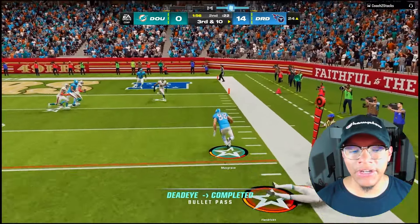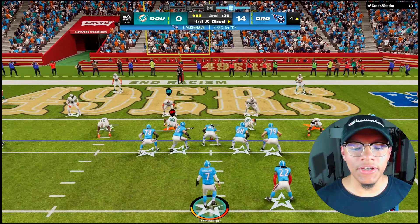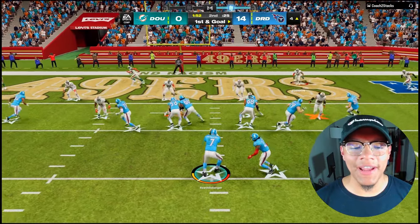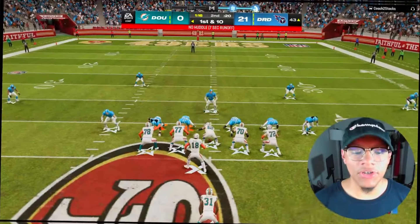We got him right there — should have thrown it earlier. That's a first down though! Luke Musgrave is so damn good, one of the best cards in the game. Another touchdown for Derrick Henry — three touchdowns! Down here it's automatic. Look at this — the blocking is just way too good. That's 21 to 0.